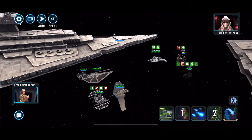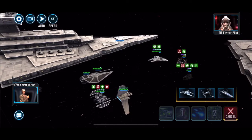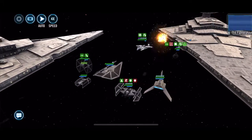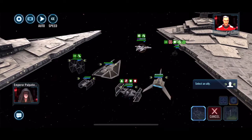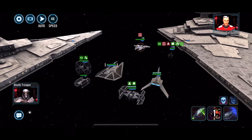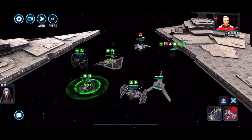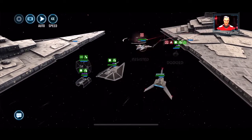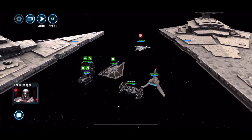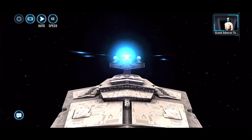They're bringing in their Gauntlet and we seem to be making a bit of a meal of this. This time around I opted to bring in the Imperial Tie Fighter, which has a turn meter reduction that can't be resisted — I think that's the reinforcement ability. Every ship I've got that has a reinforcement has it.